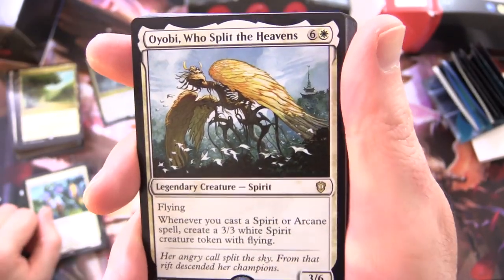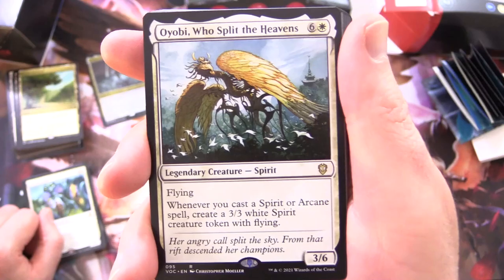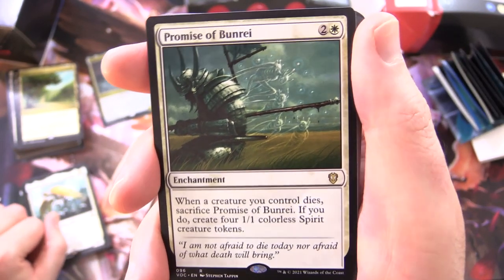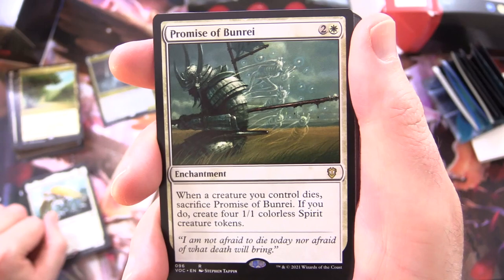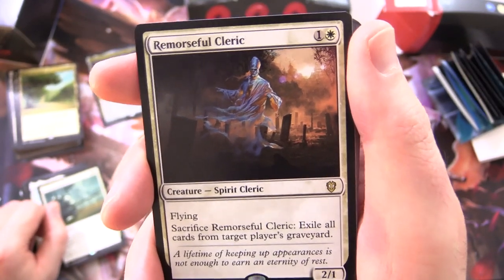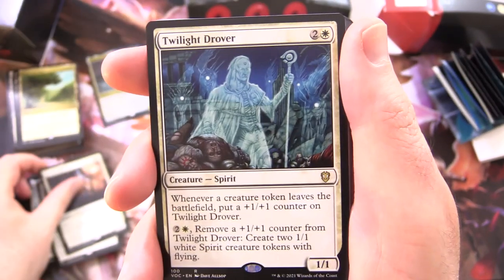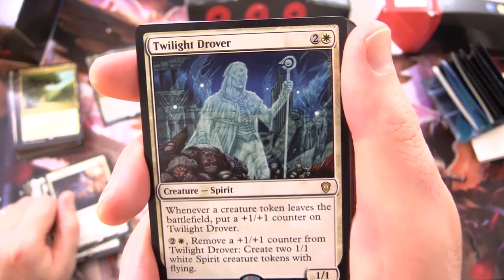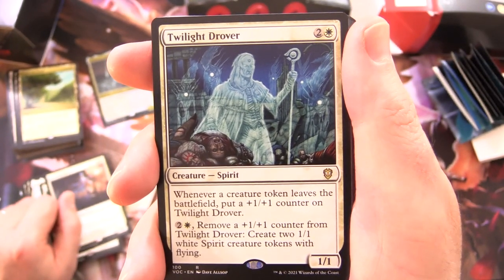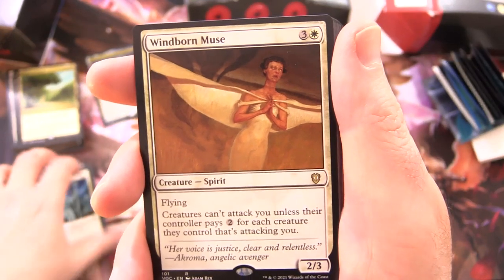Yobi, Who Split the Heavens - Legendary Creature Spirit, 3/6 for 7 with flying: whenever you cast a spirit or arcane spell, create a 3/3 white spirit creature token with flying. That sounds like something out of Kamigawa. Promise of Bunrai - Enchantment for 3: when a creature you control dies, sacrifice Promise of Bunrai; if you do, create 4 1/1 colourless spirit creature tokens. Remorseful Cleric - Creature Spirit Cleric, 2/1 for 2 with flying: if you sacrifice it, exile all cards from target player's graveyard. Twilight Drover - Creature Spirit, 1/1 for 3: whenever a creature token leaves the battlefield, put a +1/+1 counter on Twilight Drover; for 2 and a white, remove a +1/+1 counter from it, create 2 1/1 white spirit creature tokens with flying. We're creating tons and tons of those with this deck.